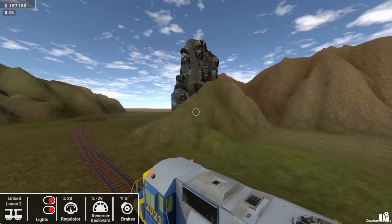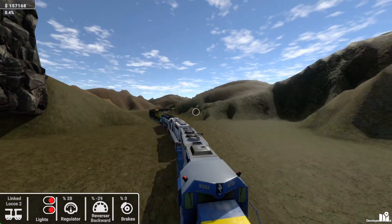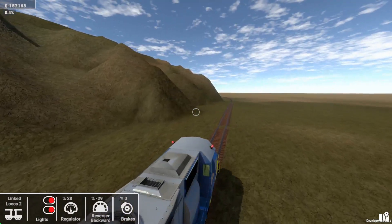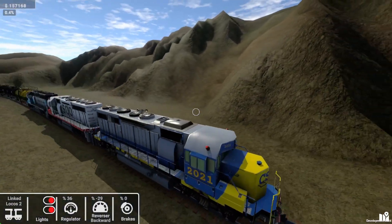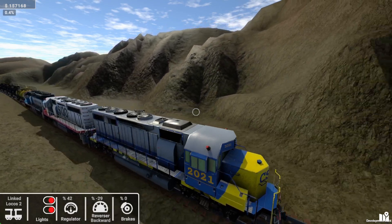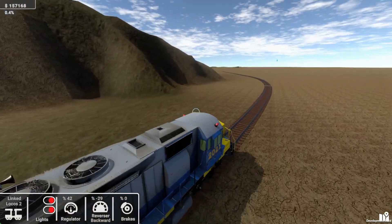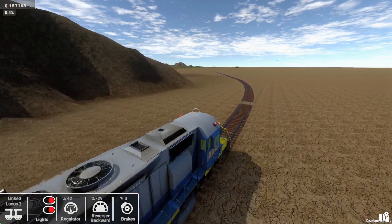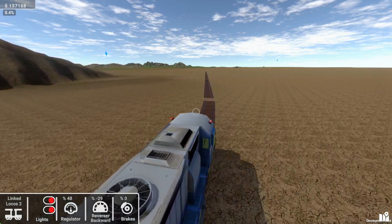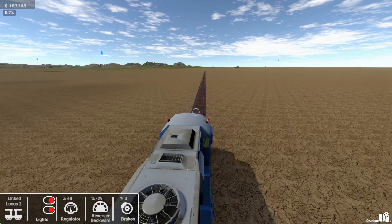Now this is nice — I'm liking this scenery through here. I'm not quite sure how that rock formation got there, but that's a scenic run through there. And now we can put the power down — we know that all three locos are running in unison. I should have checked that beforehand. I do apologise for that — we may have got to our destination a bit quicker if we had.